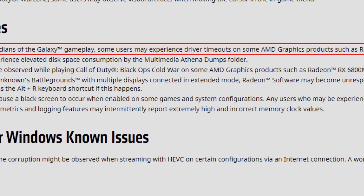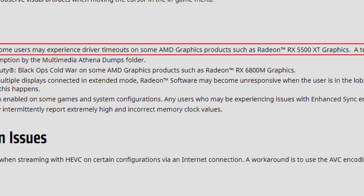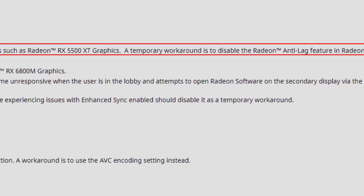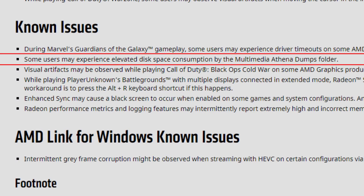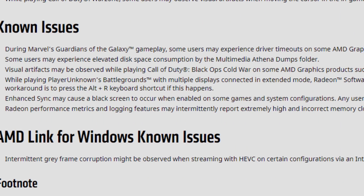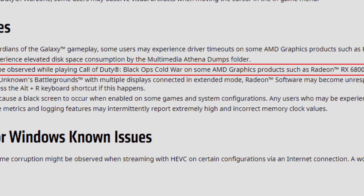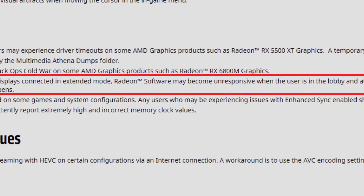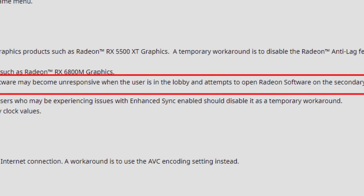As for the known issues: during Marvel's Guardians of the Galaxy some users may experience driver timeouts on products like the 5500 XT — a workaround is to disable Radeon Anti-Lag. Some users may experience elevated disk space consumption by the Athena dumps folder — still persisting from earlier drivers. Visual artifacts may be observed in Call of Duty Black Ops Cold War on the RX 6800M, and PlayerUnknown's Battlegrounds with multiple displays may cause Radeon software to become unresponsive — press ALT+R as a workaround. These issues have persisted for three or four driver versions.